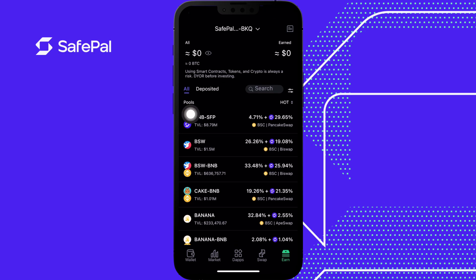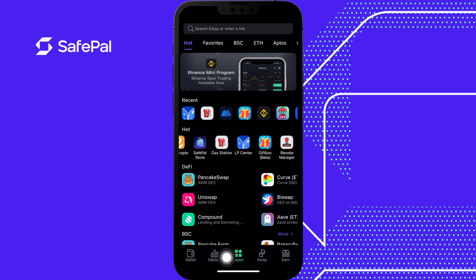With these pools there are multiple steps. I'm going to start by showing an important app you're going to be using throughout to make this happen. We're going to go to DApps, and right here it says LP Center. This app is what you're going to be using to create an LP token — this is the token you're going to be staking in SafePal Earn. Let's click LP Center.